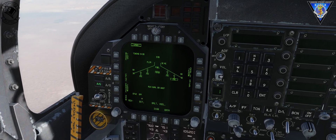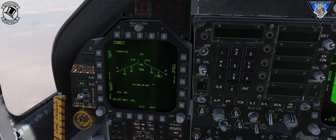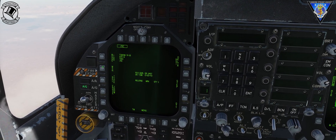I'm going to set my program to Electronic Fuse Instant and then allow my JSAUs to align. In the meantime, I'm going to go to my JSAU display and my mission.